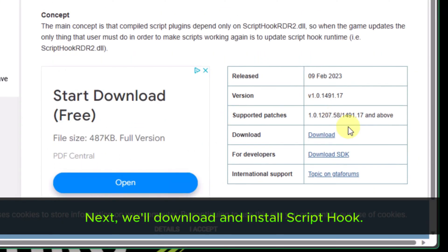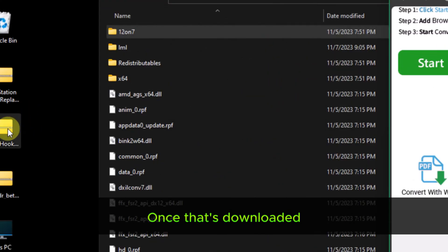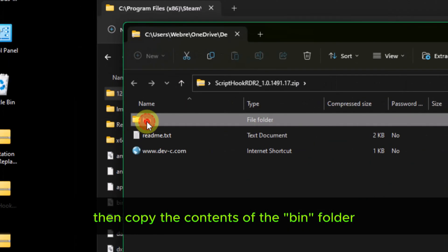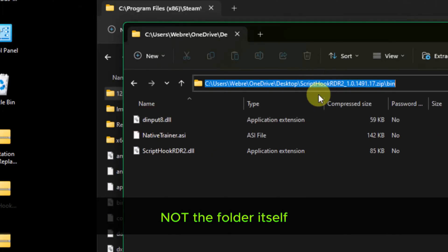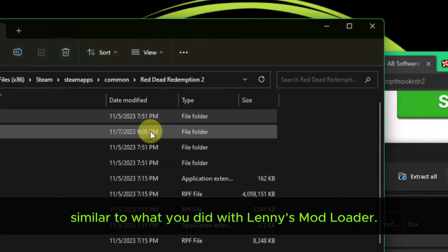Next we'll download and install a script hook — the link is in the description for that. Once that's downloaded, unzip wherever you'd like, then copy the contents of the bin folder, not the folder itself, to your game folder, similar to what you did with Lenny's Mod Loader.